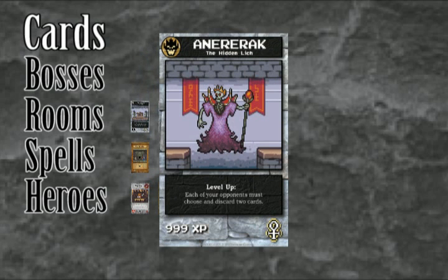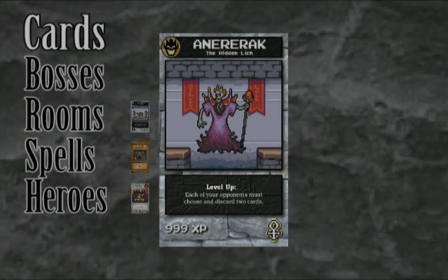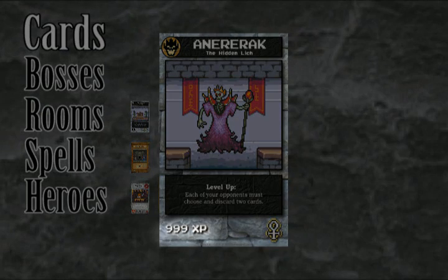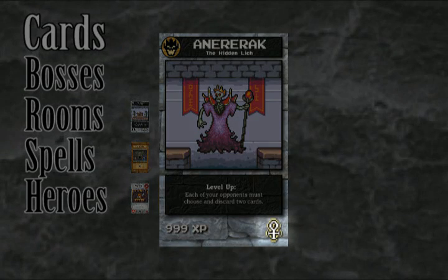Boss cards have these items: instructions for when the boss levels up, which occurs the first time the boss builds the fifth room in his dungeon; the boss's XP value, which is used to decide who goes first and to break ties; and its treasure type, which is used to lure heroes.